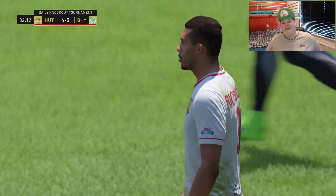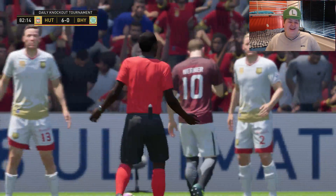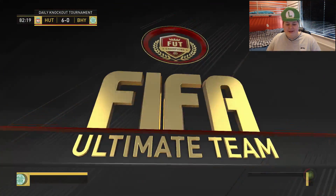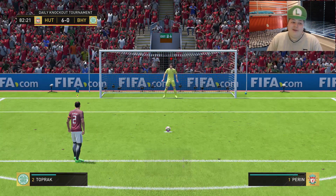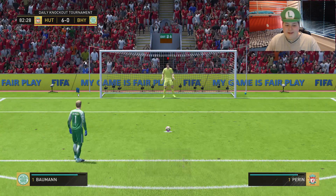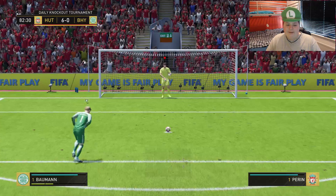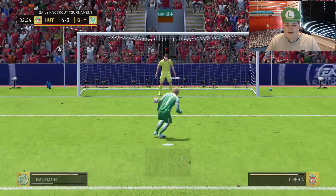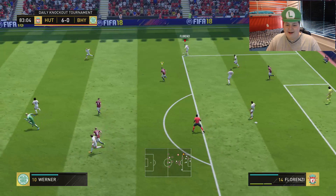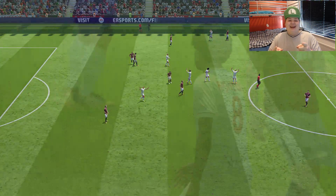Oh, as if he gets a penalty out of that. I didn't want to concede this game — I really don't want a penalty out of that. These players literally just fall over and I don't think we even touched him. He's going to take it with his keeper. Can we save it? Yes, we can save it! Let's go. I will obviously take the 6-0 win. Let's get into another game.